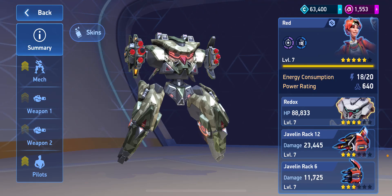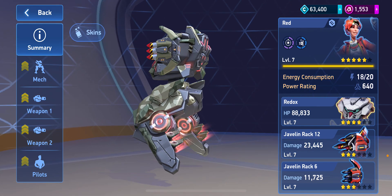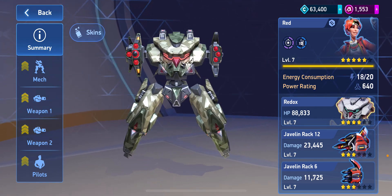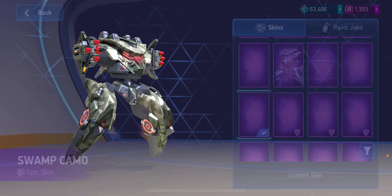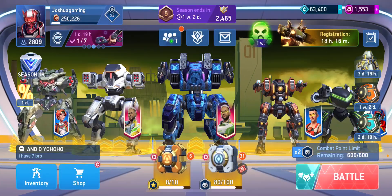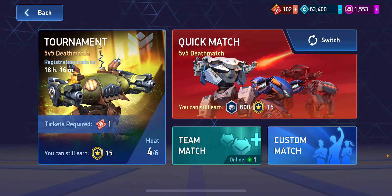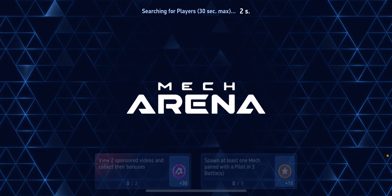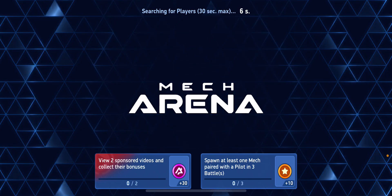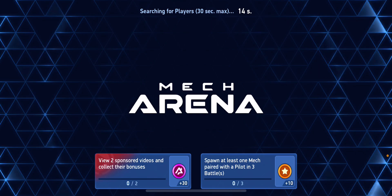What's up everybody, back with some Mecharina. Today we're taking a look at the Redux with Javelin Rack. I got the Redux here with Javelin Rack 12 and Javelin Rack 6. I got this swamp Tamo skin to go with it - not gonna lie, it does look pretty cool. The hangers: the Guardian, the Gatecrasher, Shadow, and the Redeemer. We're gonna hop into the tournament since it's 5v5. I'll warn everyone right now - this build is very, very good.